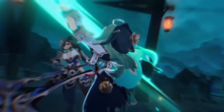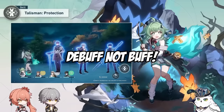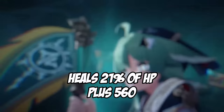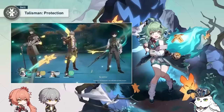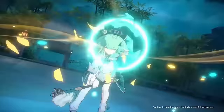Next up is her skill, Talisman Protection. This is an HP-restoring skill that will dispel one buff on a single target ally and then immediately restore that ally's HP equal to 21% of Ho Ho's maximum HP plus 560 at talent level 10. It also then heals adjacent allies by a slightly lower multiplier — 16.8% plus 448. So this is pretty much a blast heal, and in terms of raw healing numbers, it heals quite a lot.